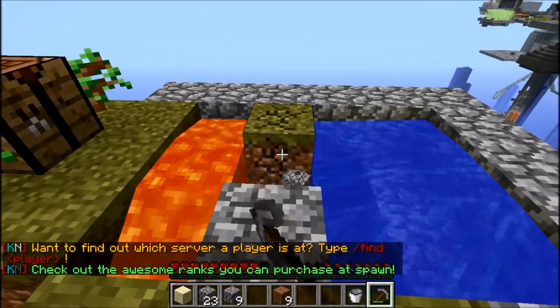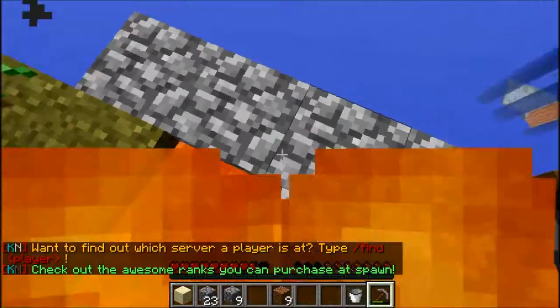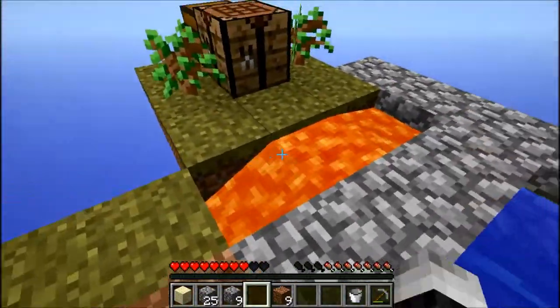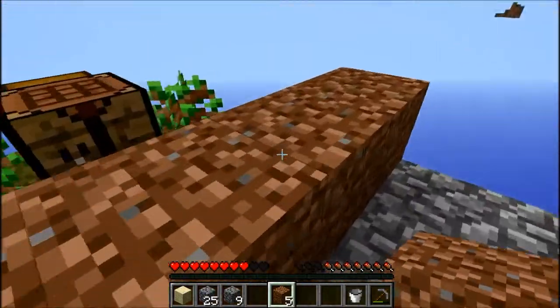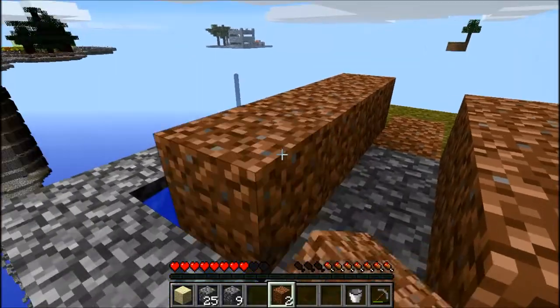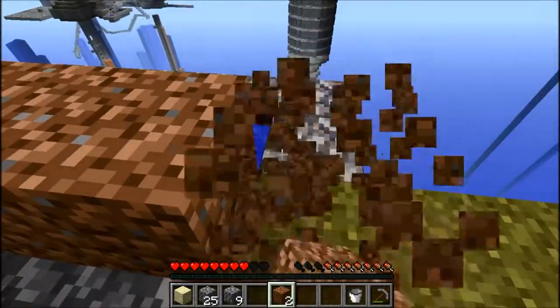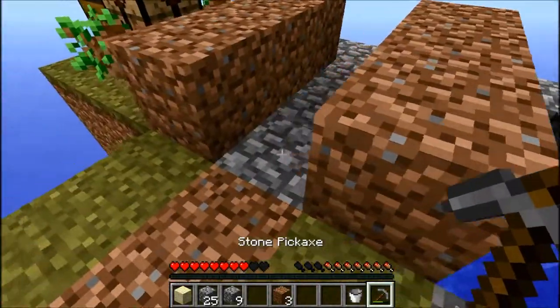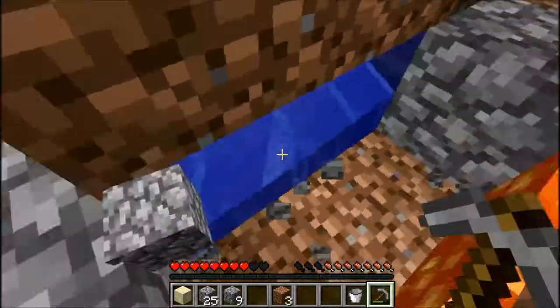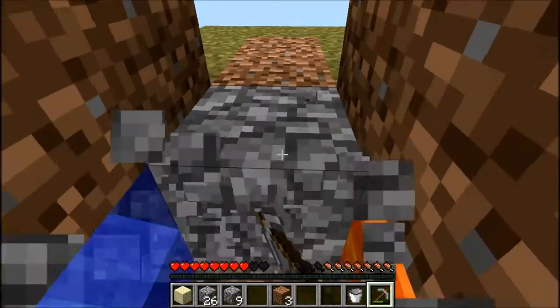So, this is going to generate cobblestone. Now we're just going to cover this up — that way, once again, you don't fall in. And you can cover this up too, because it can get really annoying when it gets bigger and you fall into water. So now we're just going to go back and forth. See, there's almost no waiting time.